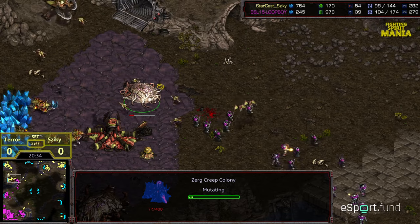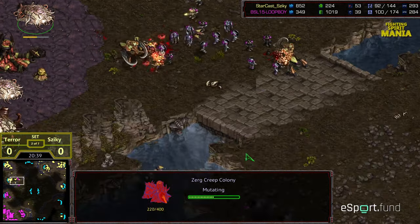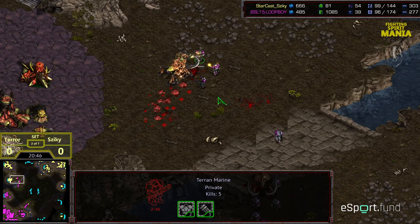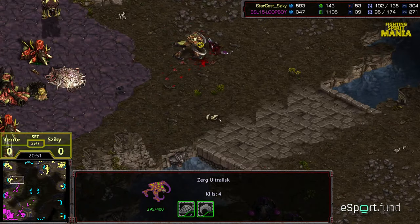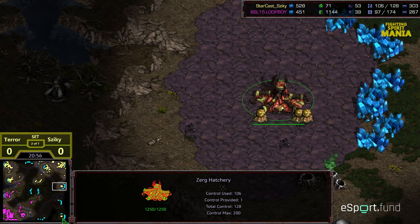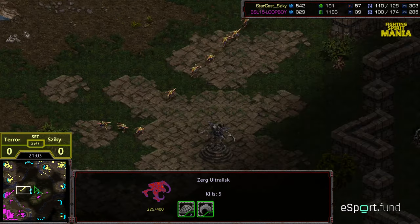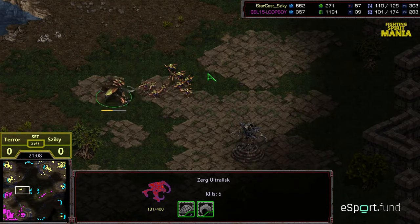Only one Lurker on defense, no Creep Colony yet. Ultralisks sweeping in from behind with some Zerglings. Scourge looking to find some Science Vessels — just misses. With some positioning, the Ultralisks are able to weave past the Medics, get right on top of those Marines and clean them up. Terror finding nothing at that natural expansion, and he needs to worry about the bases going up at the 3 o'clock and bottom right location. Ziki stepping on the gas now — supply lead with a huge drone lead.